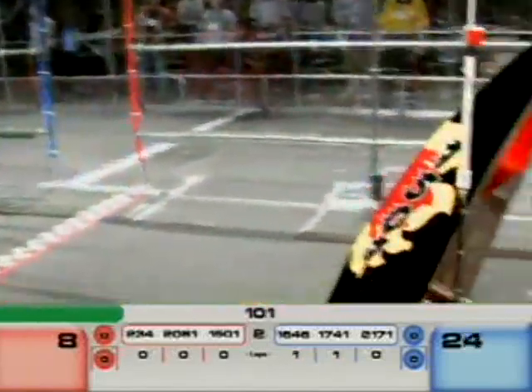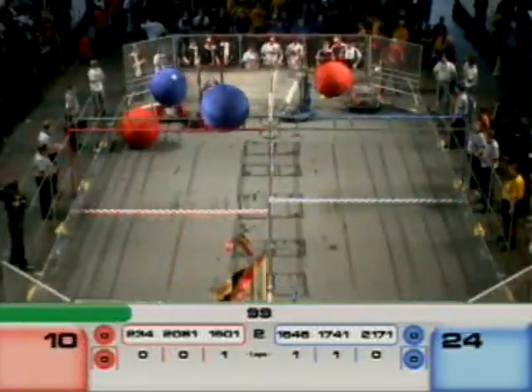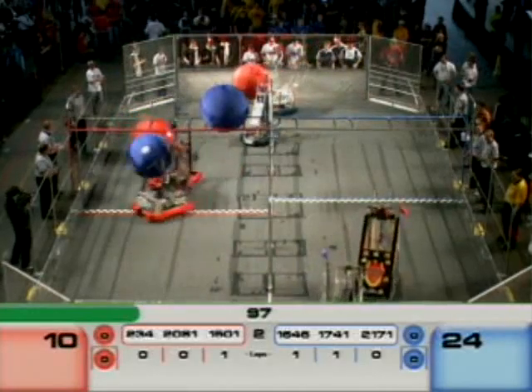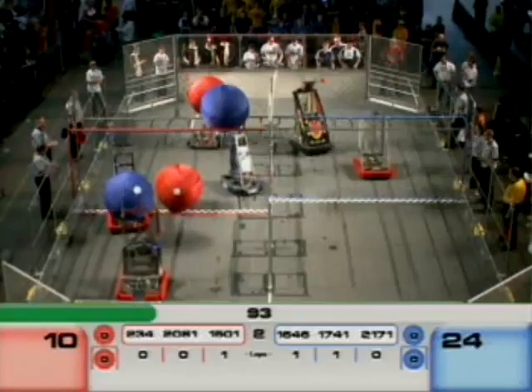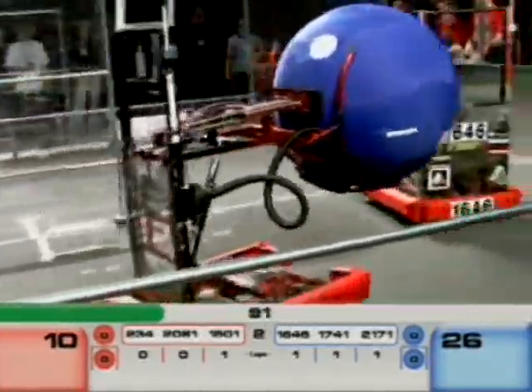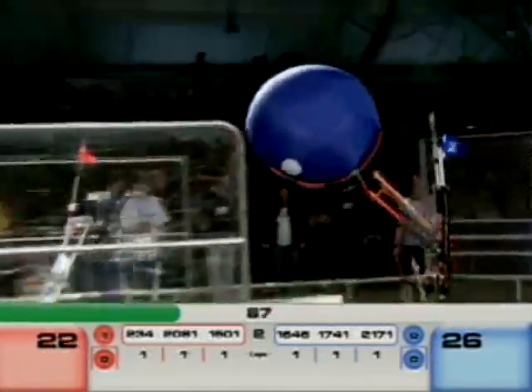There goes the red ball over on the other side. One ball remaining — one trackball remaining up on top of the overpass on the red side. A minute and a half to go in this match. And there is a successful hurdle by Icarus, 20-81 for the Red Alliance.